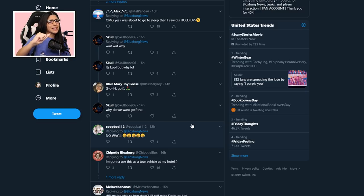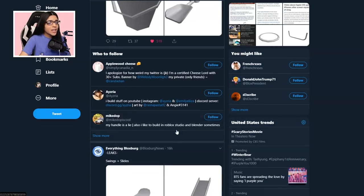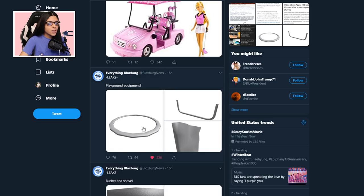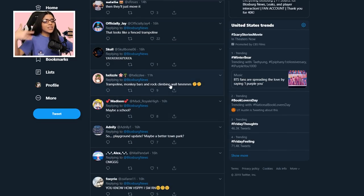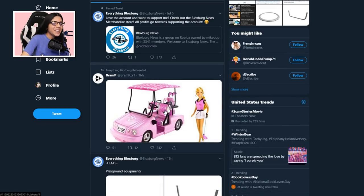Golf course — that's the right word. I'm going to use this as a tour vehicle on my hotel, that is such a smart idea. I am so excited for the golf carts — this is probably my favorite leak. Comment down below what is your favorite leaked item. I do like the slides and the swings as well. And I really want to know if that is a rock climbing wall — do you guys think that's a rock climbing wall? I know things!